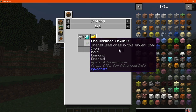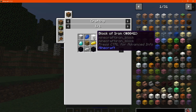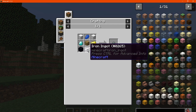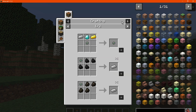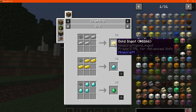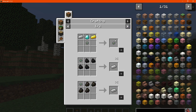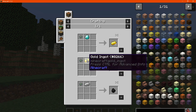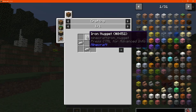You've also got the Ore Demorpher and the Ore Morpher, which you can use for transmuting ores. The Ore Morpher is crafted with iron blocks, lapis, gold, obsidian, glowstone block, iron, and diamond. With it you can convert coal to iron, iron to gold, gold to diamond, and diamond to emerald. If you have the Demorpher instead, you can convert them back down to their prior tier.